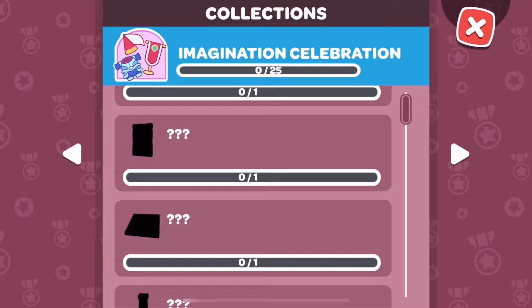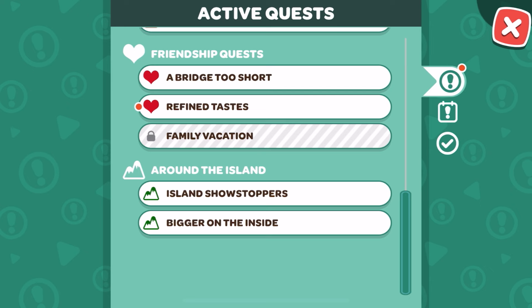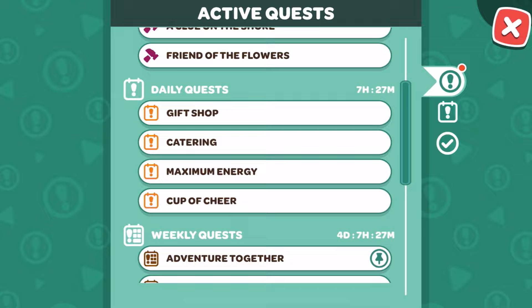Imagination Celebration — that's the new event, it looks like the medieval thing. That starts later. Let's see the new quests! The band is back. A clue on the shore — is that a new tool? Friends of the flowers — that's a new watering can that looks more effective! Those are my daily quests. I still have two weekly quests: adventure together — here in Japan it might be difficult, but definitely Pom-Pom Pudding I can finish this week.